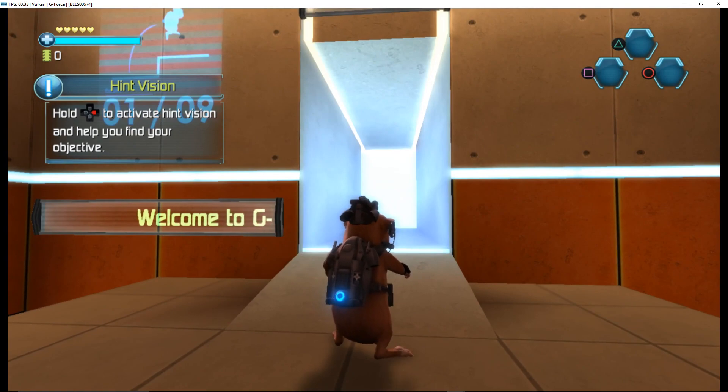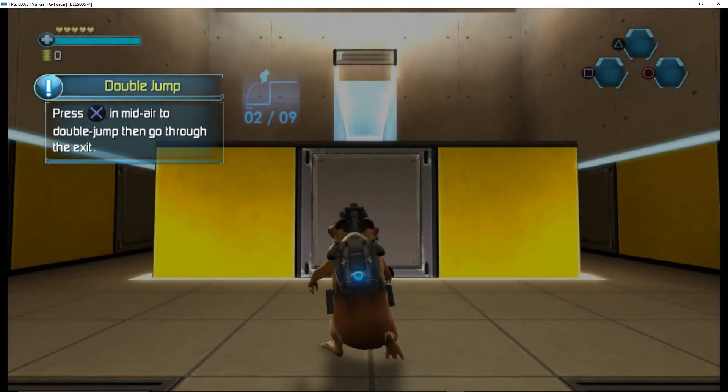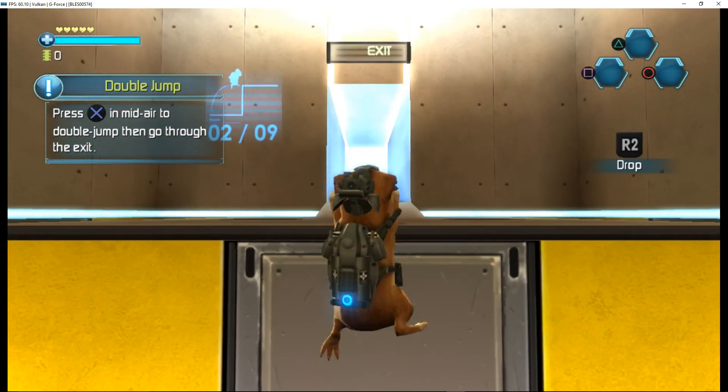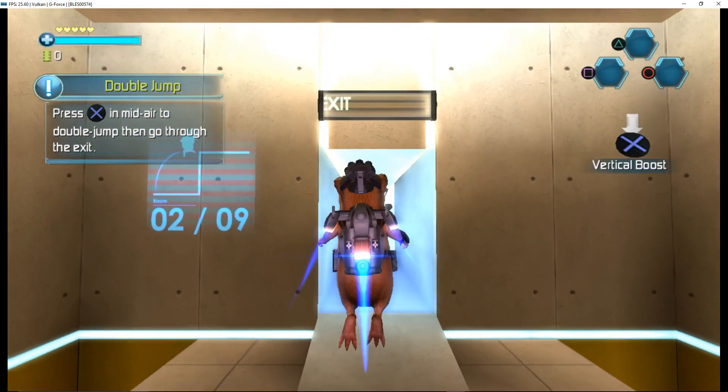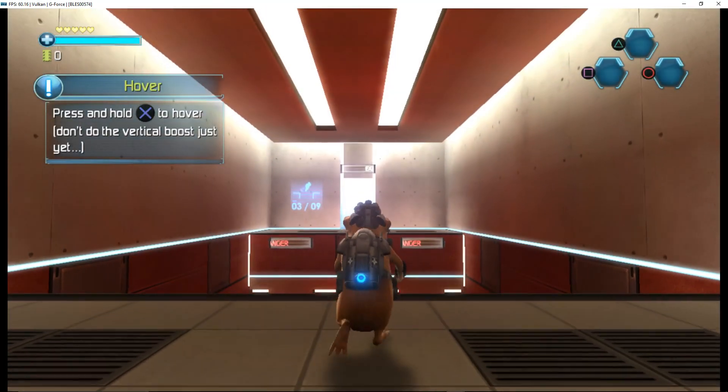Hold the button to help you find your objective. Press the jump button in mid-air to double jump, then go through the exit. Press and hold the jump button to hover.